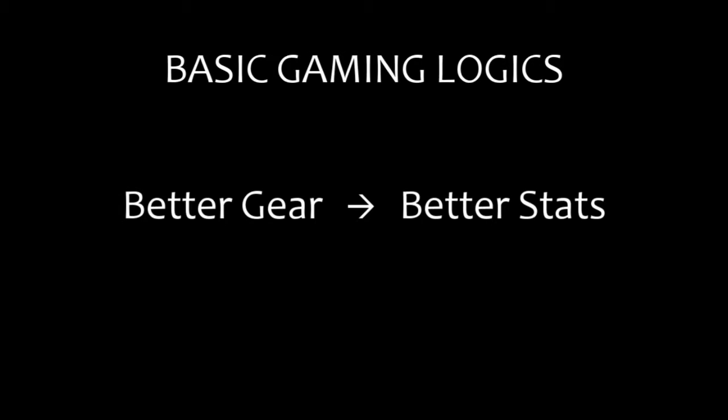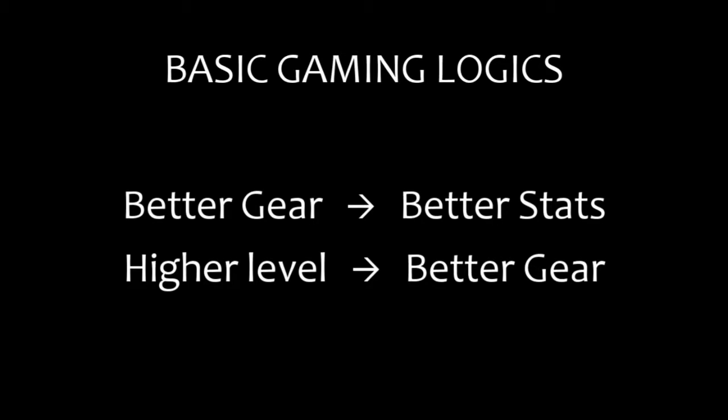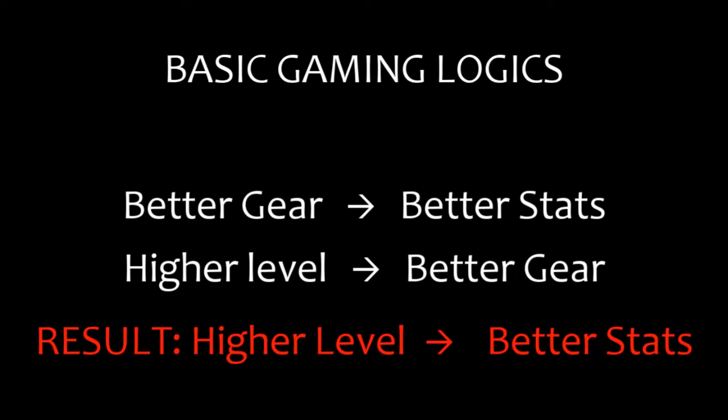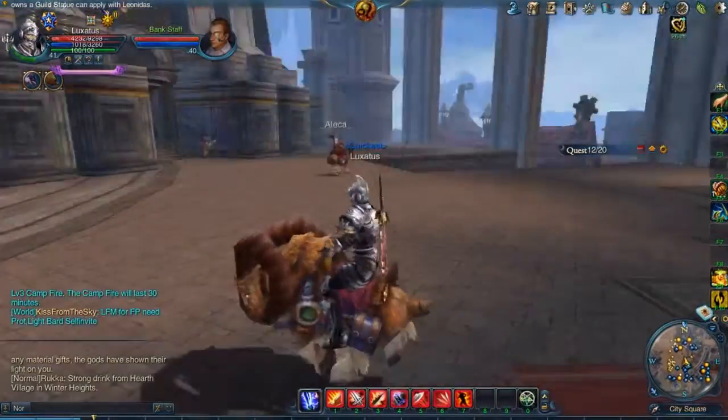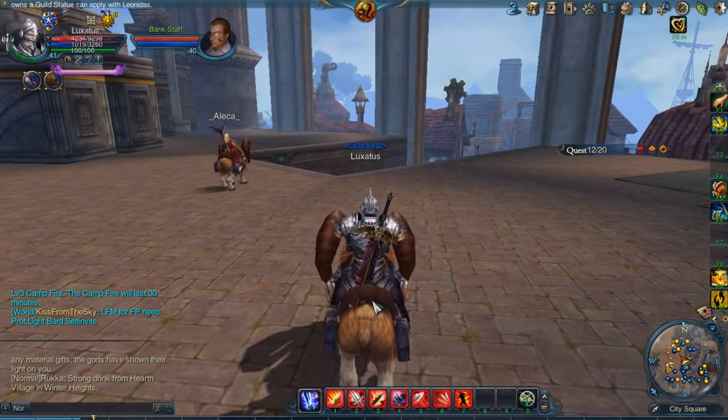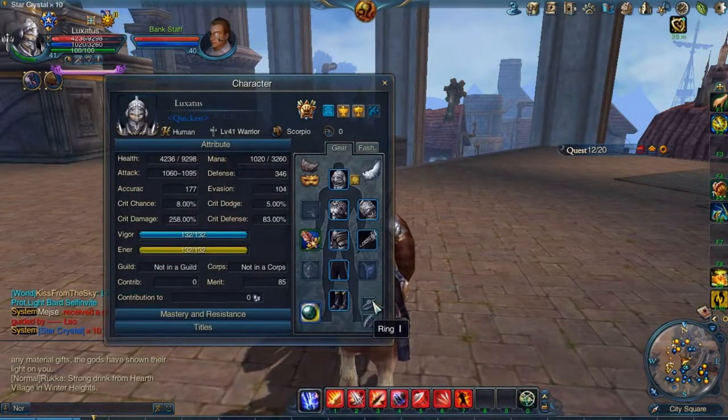You probably know the basic gaming logics of gear in MMORPGs. Better gear comes with better stats but requires higher levels for your character. And finding gear with high stats isn't always that easy, unless you're rich or you're a big fan of questing. In Forsaken World however, with the system called Gear Fortification, it's easy to give your current gear a little extra boost to keep you going.